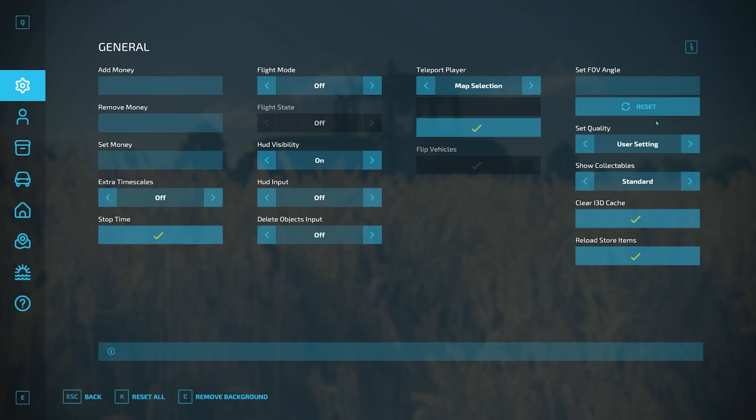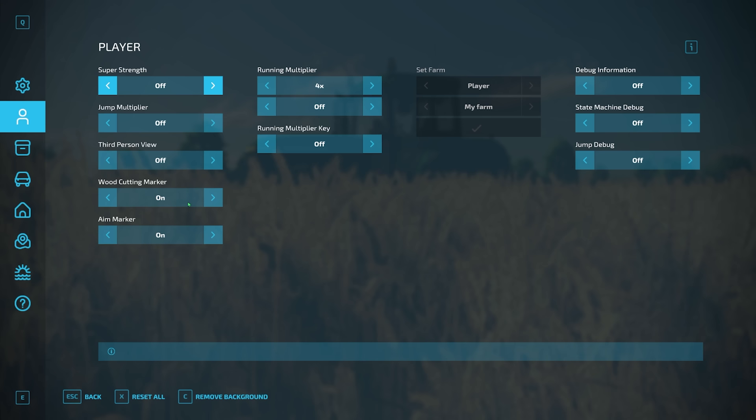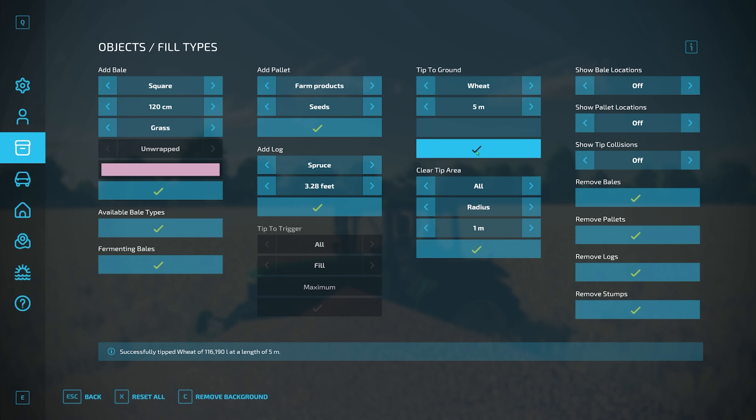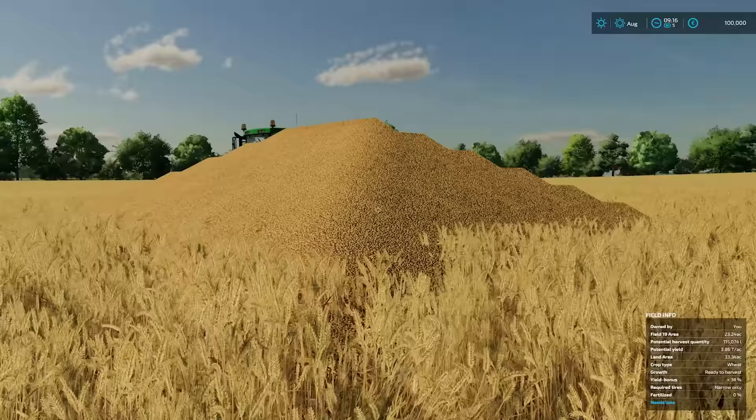There's also quality settings, graphic settings, the ability to show collectibles, super strength, jumping higher, third person view, wood cutting running multipliers, and if you're in multiplayer you can set farms. There are lots of debug options, objects, fill types — you can spawn almost anything. Tip to trigger lets you fill up a silo if you're standing over a trigger. For example, tip to ground in a five-meter radius — let's tip a large amount of wheat, and there you go.